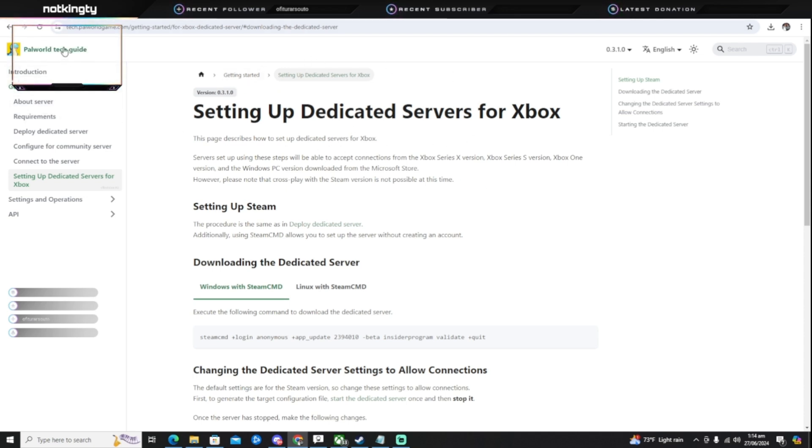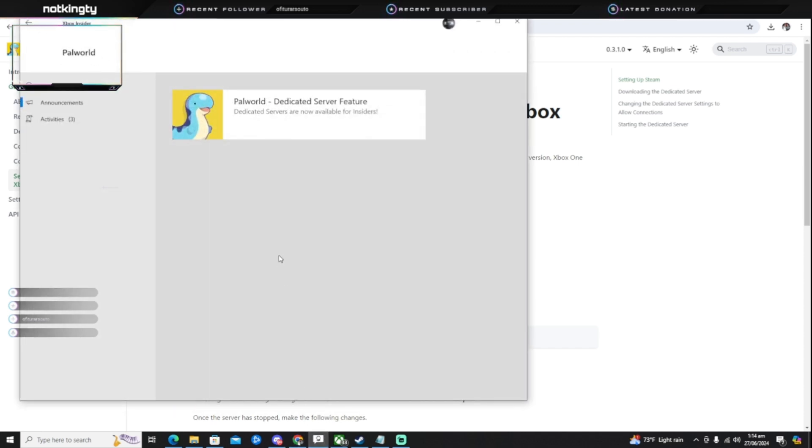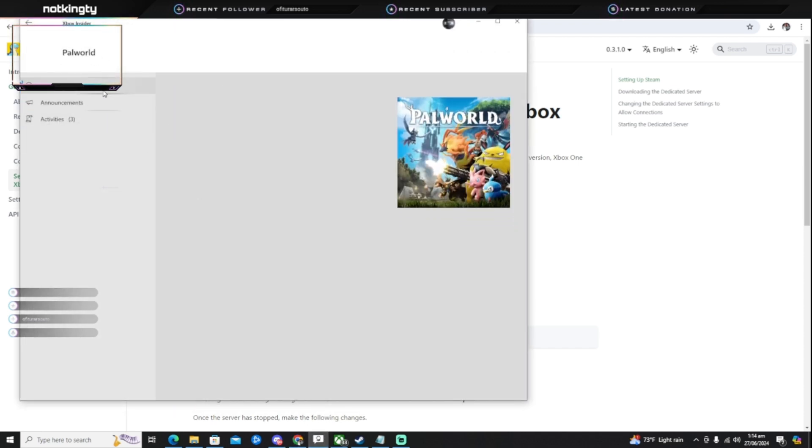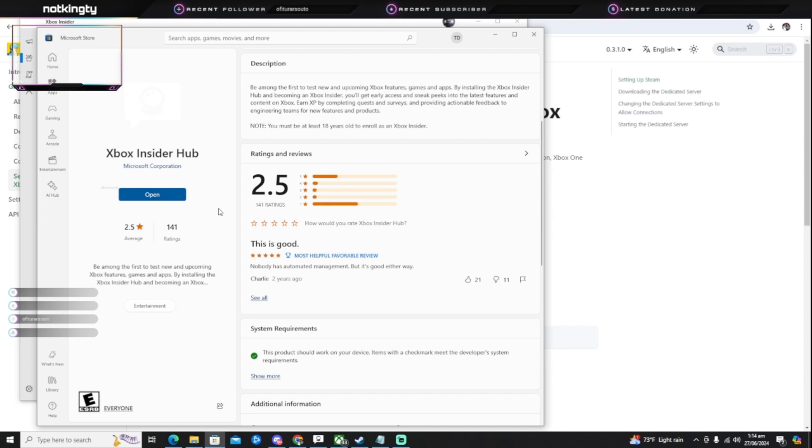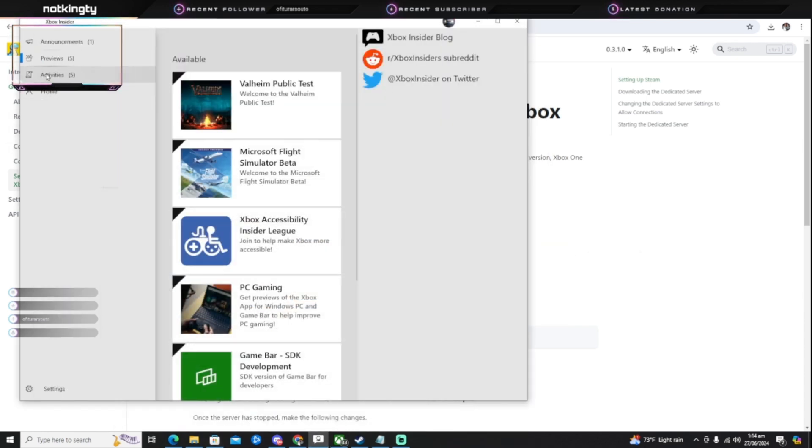You just go here and then go to 'Setting up dedicated servers for Xbox.' One important thing you need to know: you need to have an Xbox Insider account. If you want to download the app, just go to the store and download the Xbox Insider app. You need to have a computer to do this — you need to do it on PC. You won't be able to do this on Xbox, so you need a friend with a PC or have one yourself.